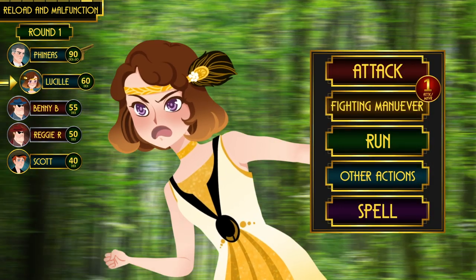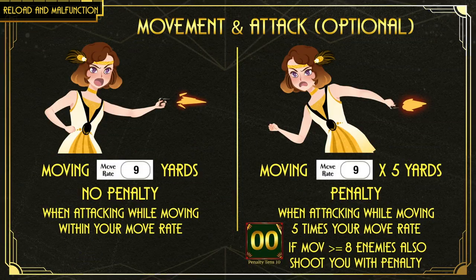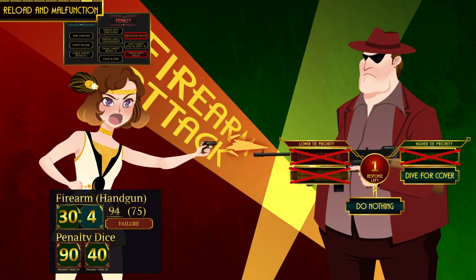Measuring distance is part of the optional rules. Here's the gist: on your turn you can move up to your movement rate in yards and attack without any penalty, or move up to full speed — up to five times your movement rate in yards — but attacks are made with a penalty die.